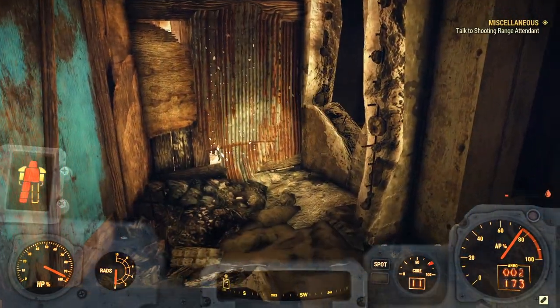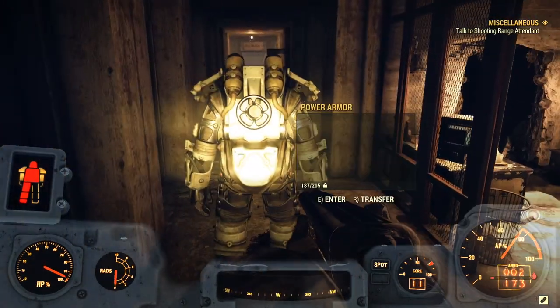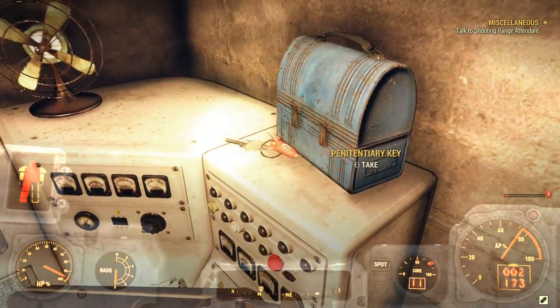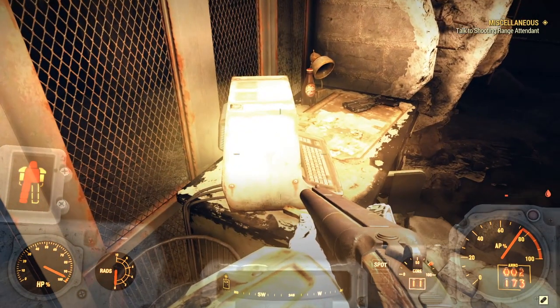So once you guys get in here, it'll look a little something like this. What you guys are going to want to do is come over here and pick this lock. Once you pick this lock, you will get a penitentiary key. So make sure you guys go ahead and pick that up, because if you explore this place by yourself, it's going to help you a lot.